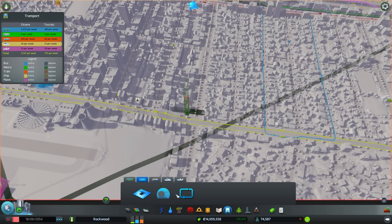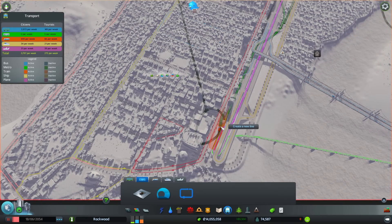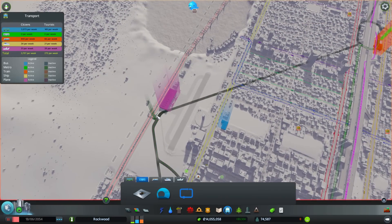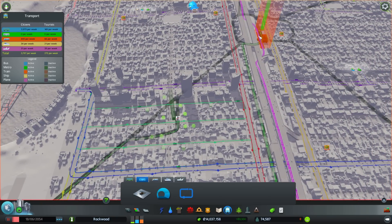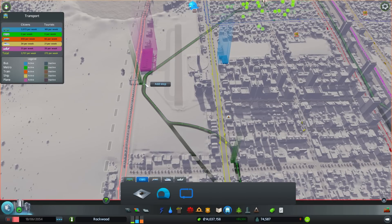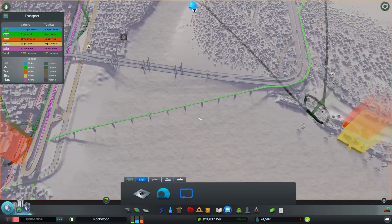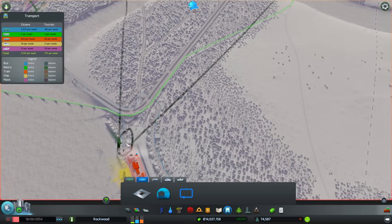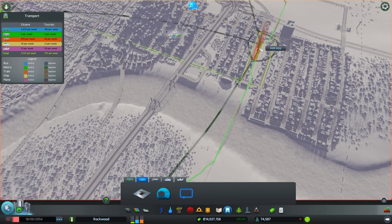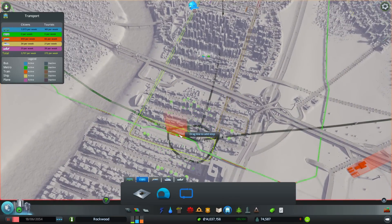Let's add one right here with the same idea — extend the tube into the new network, get that line in. Start the line there, get this station — it's a line, not a loop, there and back. Now we can make a line over from the industry section: a one-stop thing, make a line here then to this train station over there and right back. That'll do that area.